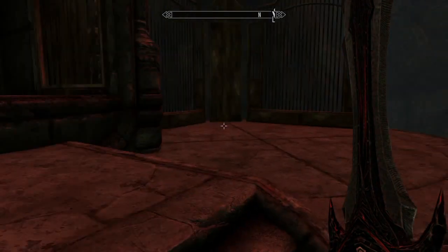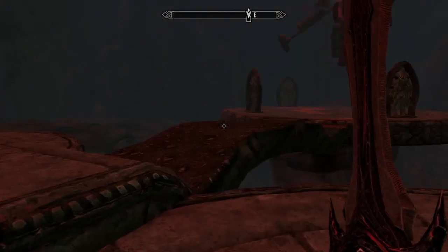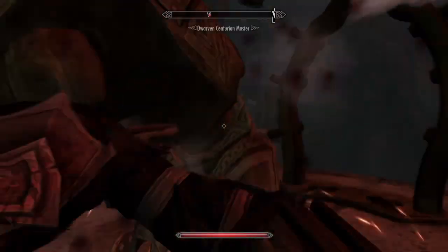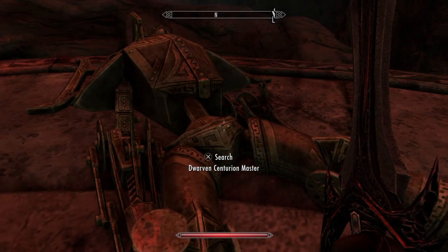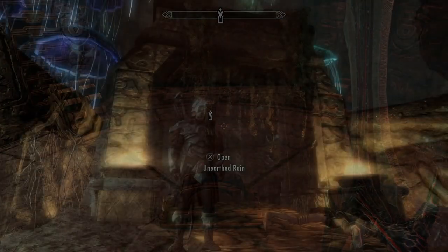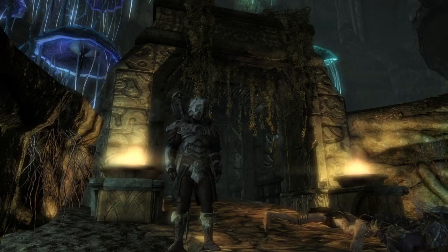This looks pretty cool — big cavernous area. I want to make sure I don't fall. It looks like we're going straight for these centurions. Let's take down these four centurion masters. Can't even search them unfortunately. This brings us back to the Unearthed Ruin. I would like to see something more as a reward at the end of this mod — like a little congratulations, thanks for playing treat. We did fight those four centurion masters. Unfortunately we weren't able to loot them, so I don't know if they had something on them, or if that was a bug.